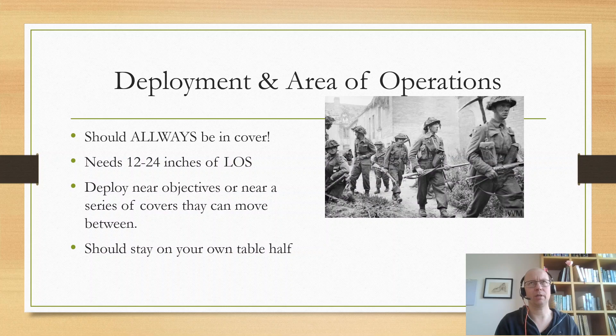Skirmishers should stay on your own table half unless you've really pushed the enemy back to their last dregs. They are not units that go into the enemy's half to conquer territory or take objectives in the enemy deployment zone. They should stay on your own half where you always have beneficial range to the enemy's back lines and can always move back. The preference is actually to push just outside your own deployment zone, staying about 6 to 10 inches from it so you can always fall back.